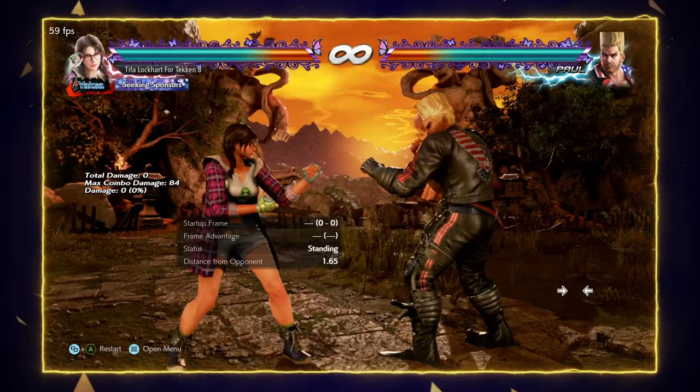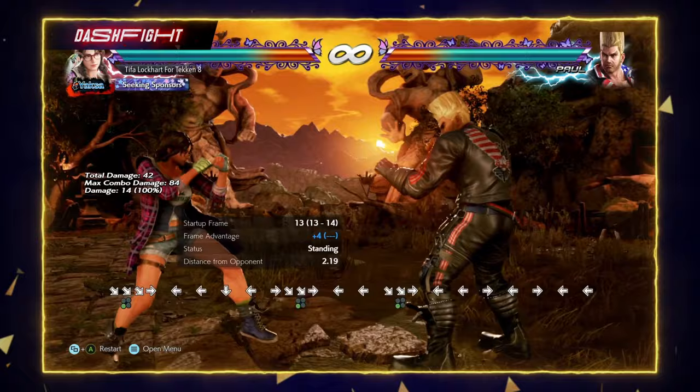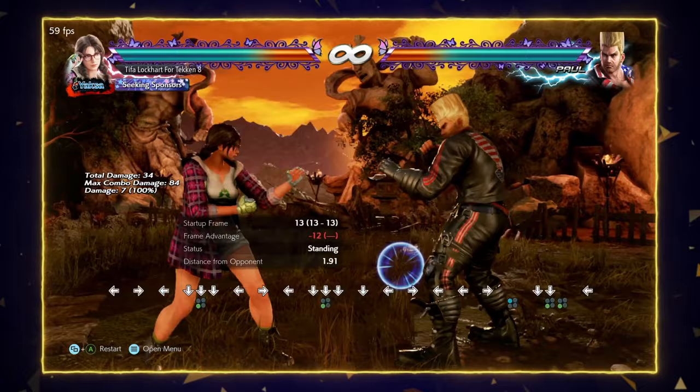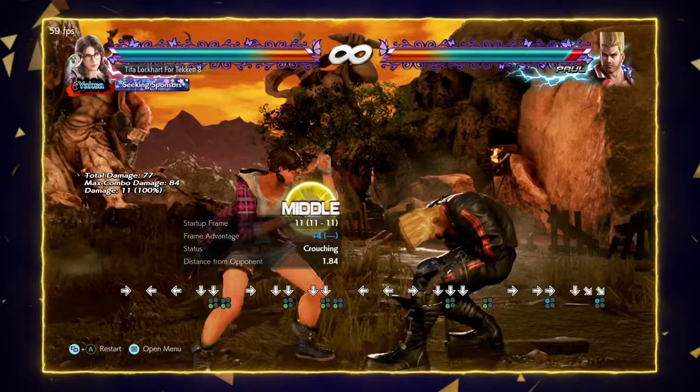Another move you want to use is Danforth 3, which is a consistent 13-frame mid poke. If you're off on execution with your elbow and shotgun, this is always a 13-frame mid you can rely on. Danforth 3, 1+2 is a natural follow-up — just be careful as it is launch punishable. For low pokes, use down 3. Down 3 is strong because it's 13 frames and only minus one on hit. On block it's barely unsafe at minus 12. On counter hit, she's plus four and the opponent is in crouching state, so they can't step in one direction. Use elbow, shotgun, and down 3 to harass the opponent.